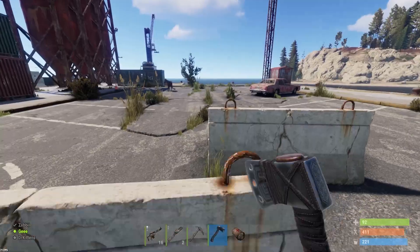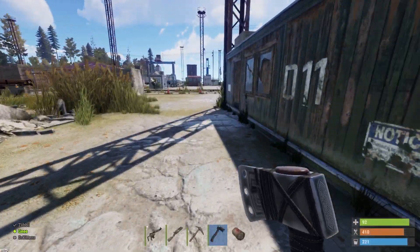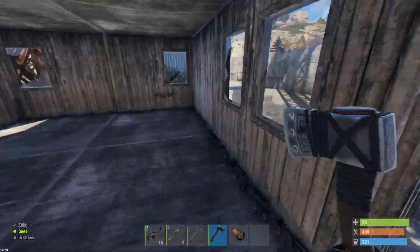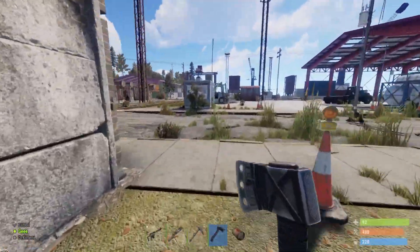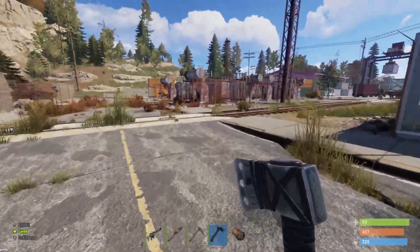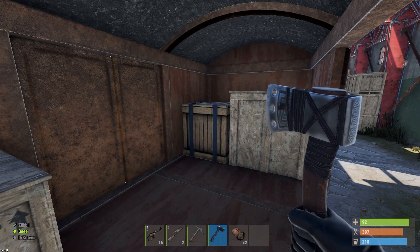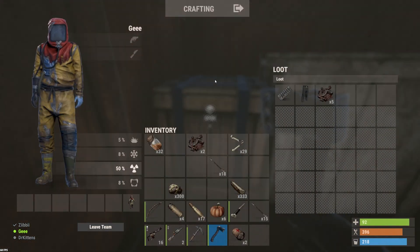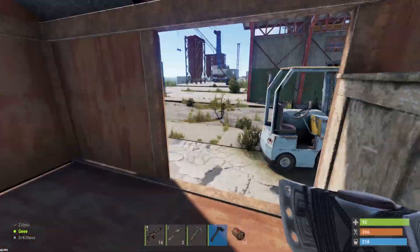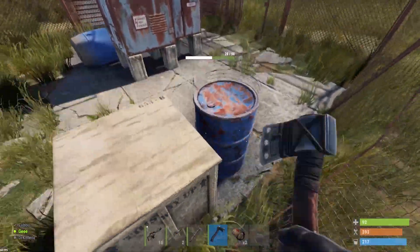I want to show you guys how to get scrap as well. Simply run around and collect boxes — there are wooden crates that allow you to get more scrap. You can recycle stuff too, though I don't have anything to recycle right now. We've gone through some of the carriages at the harbour here — this is what a wooden crate looks like. If you open one up, you can get things like pans, springs, and more scrap. That's how you build up scrap — just run around the place and look for it.